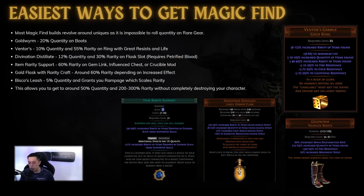A lot of builds also don't use rings as build-enabling items. Ventors is a very good ring because it gives you life and a lot of resist. What you're aiming for on this item is 10% quant and around 30%+ rarity. However, this item has a large divine roll, so a well-rolled Ventors can be decently expensive. If you want it cheaper you might sacrifice some life, resist, or a little rarity — but I highly recommend fitting in a Ventors, as it should not break your build and may even help your resists.